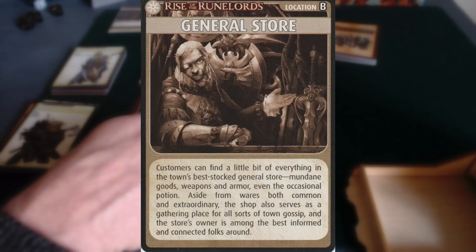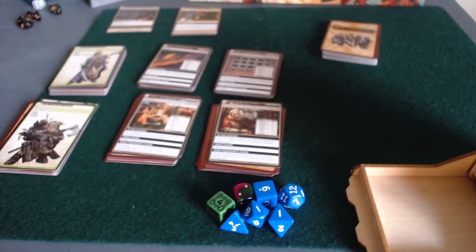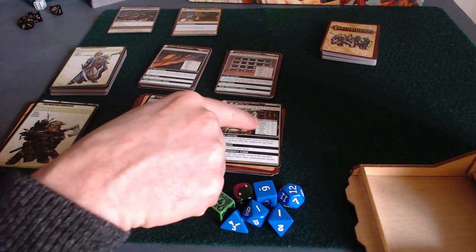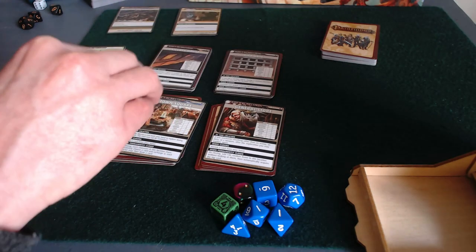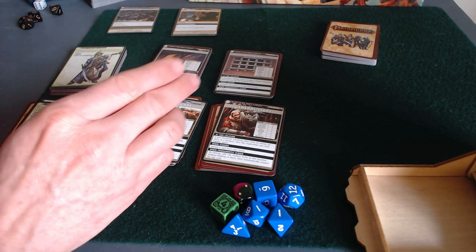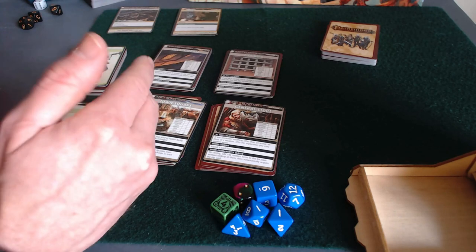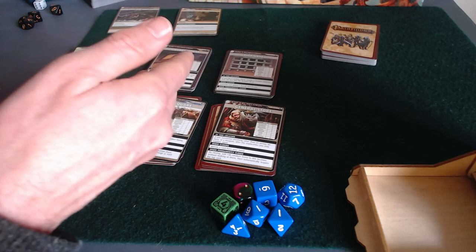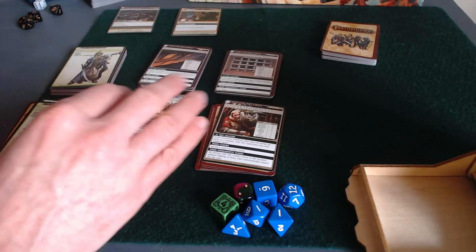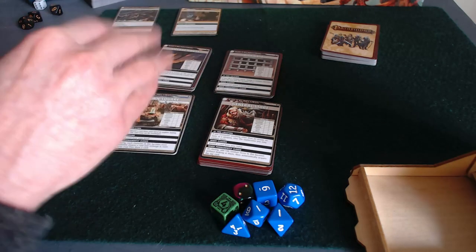The four locations are the general store of Sandpoint, the town square of Sandpoint, the city gates to Sandpoint, and the village house. If you've watched the Rise of the Runelords playthrough, you're familiar with all of these locations. But of course it's all randomized — the card list is the same, but we don't know what actual cards have gotten into the deck, so I still think there's a lot of surprises to be had.